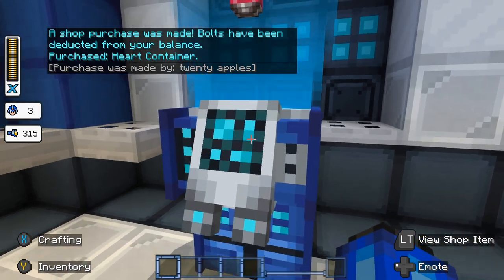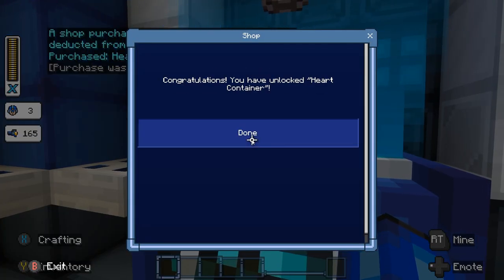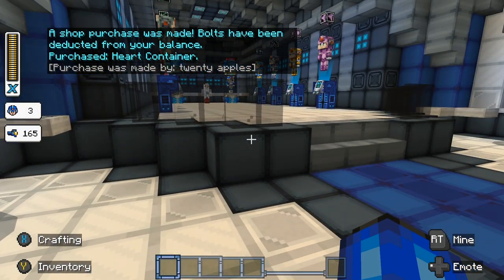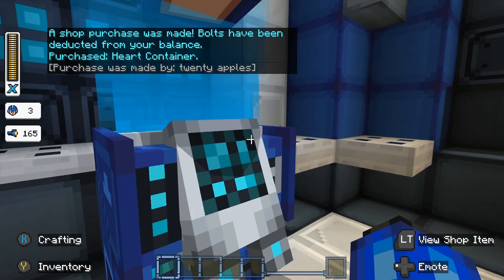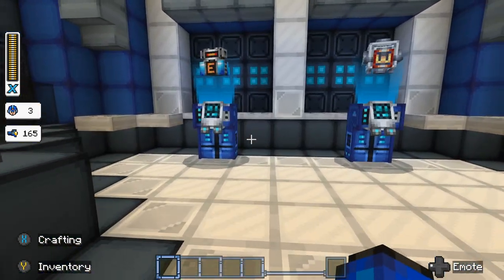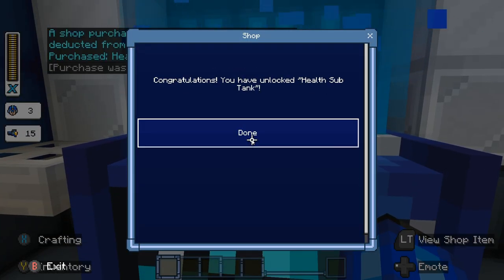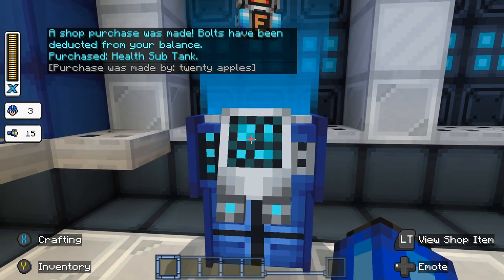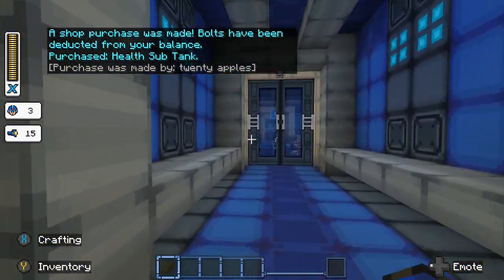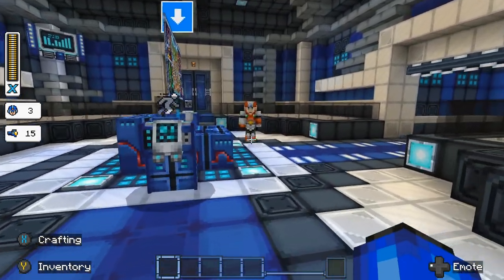I tend to be kind of clumsy and face-tanky, so getting health is just smart. Are we gonna have lives now? It's possible we might have lives now. I'm gonna buy an E-tank - sub tank, whatever. I don't know how to use a sub tank, we'll find that out when we find it.